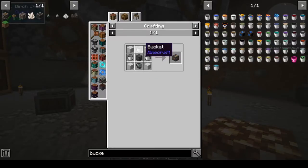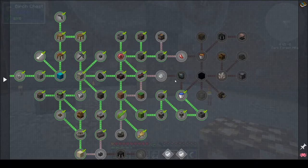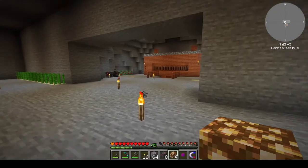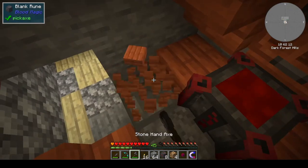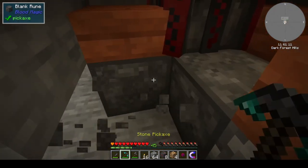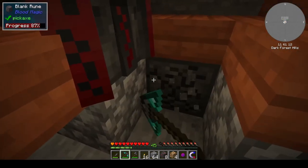What does the rune of capacity take? Three buckets and an imbued slate. We don't have imbued slates yet — we have the reinforced, but not the imbued. So let's come down here. We need to replace these with the other ones.